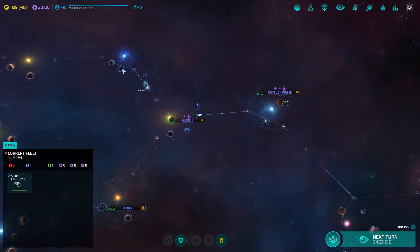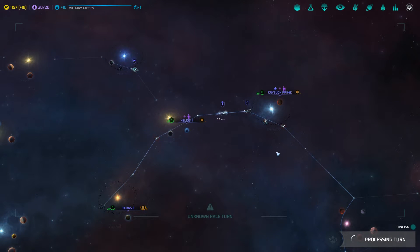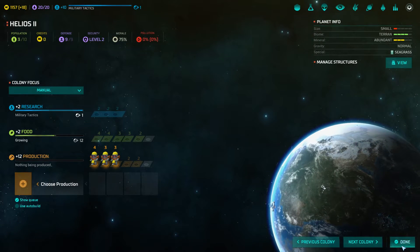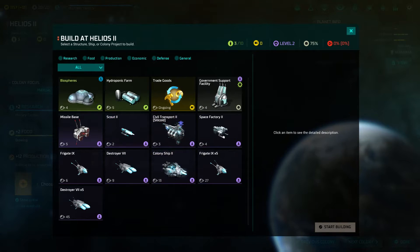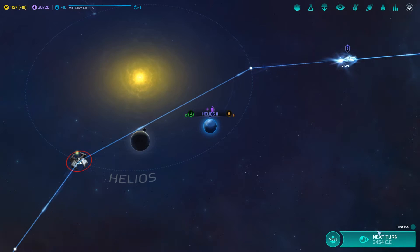Also, now that we're almost there — you can also go there by the way. Might have been smart to do that sooner. Choose production — you've finished whatever it is. The pollution thing. So, biospheres? Let's do the missile base. That seems fine for now.